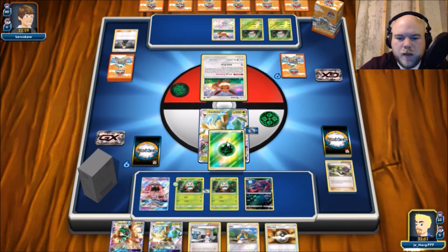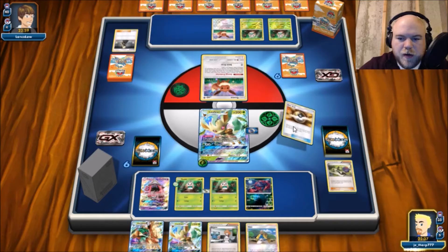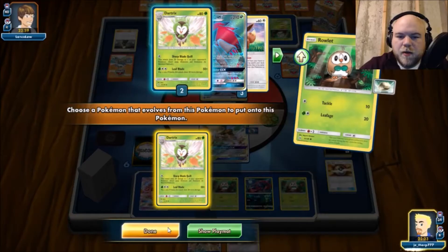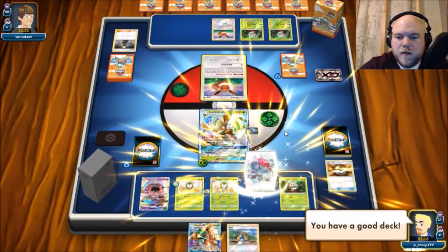Another Eevee — awesome. No Glaceon from him, that's good news. I could Puzzle for N and Ultra Ball — no, I will Puzzle for N and Choice Band because I'm going to be able to get what I need off of the Grand Bloom. Choice Band is much more needed; Float Stone is here so we don't draw into it. I can dump Bridgette and something else to get a second Decidueye. Actually I could Ultra Ball now and get three Dartrix up and running, and then we'll be able to Hala next turn for seven cards. Because we don't need two Leafeon.